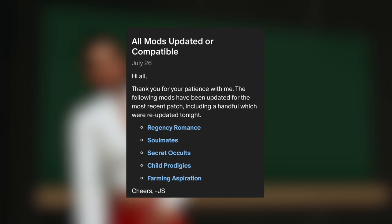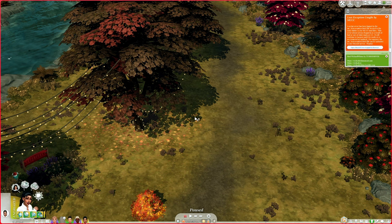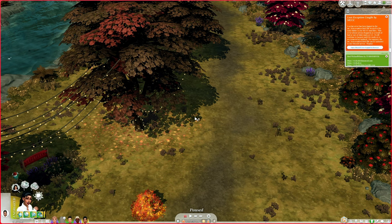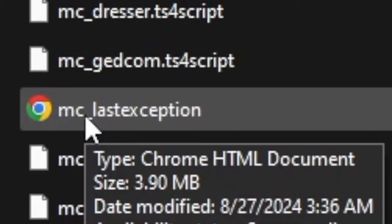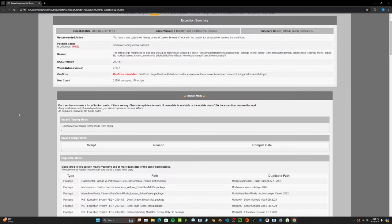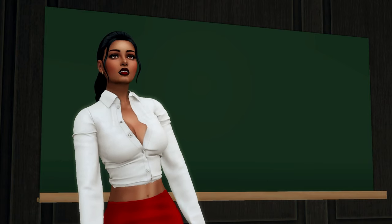You can do this by going to the creator's page, or if you have certain mods installed like Twisted Mexi's Better Exceptions mod or Deadpool's MC Command Center, they will tell you when something is wrong in your game. Everyone who plays with mods has seen the orange last exception notification pop up — that means something is broken or needs an update. Both MC Command Center and Better Exceptions can generate a document stating exactly what's wrong, and you can take that to their Discord server for help. Those are two great mods to always have installed.